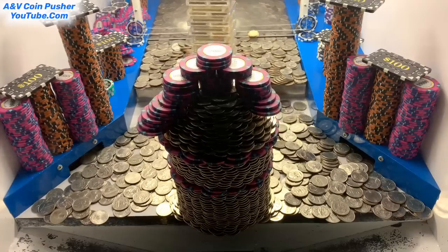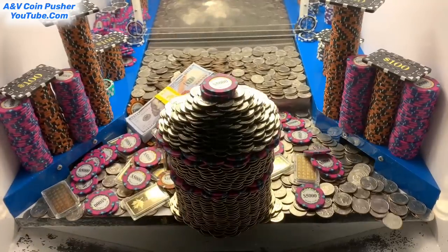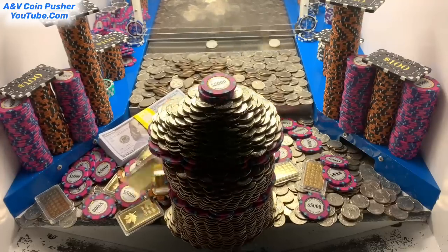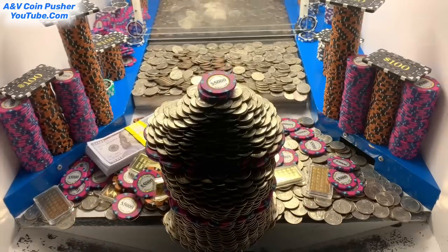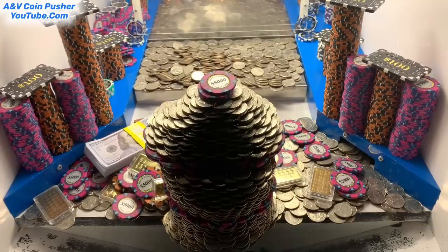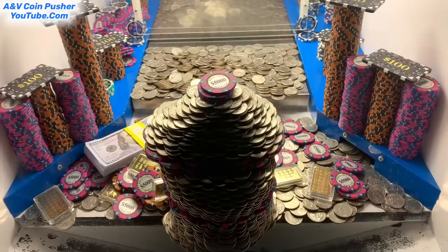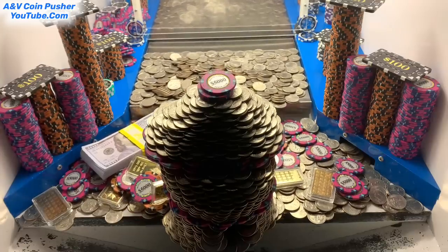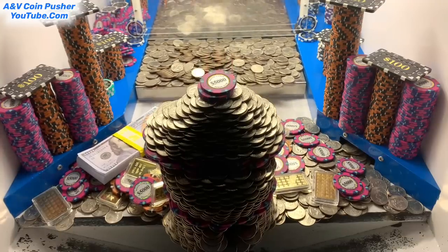About to get a one ounce gold bar on that left side — there it goes. There goes that tower of quarters right there in the center, look at that. There it goes, let's let it push a minute. It's losing quarters, look at that — that thing's gonna fall down any second, just keep watching. It's trying to — let me grab some quarters real quick.